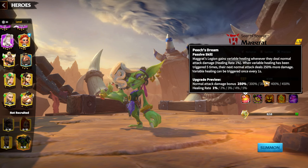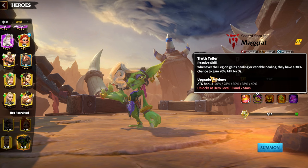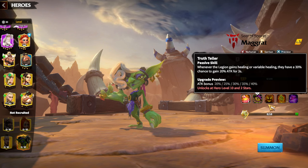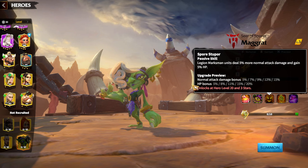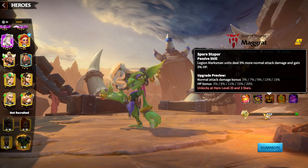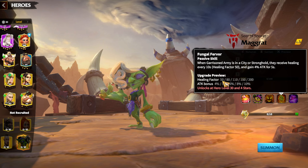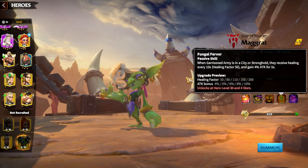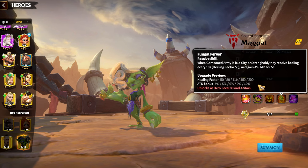Let's look at the synergies with the first skill. Whenever you get variable healing — which happens almost every second — you have a 40% chance to gain an attack bonus. Simple attack bonus for a normal attacker is always great. There's also a passive giving 50% normal attack damage bonus and 20% HP bonus. That 20% is a great amount which will make this legion pretty tanky and survivable. The force skill is a garrison skill, and finally archer players have an archer garrison leader who uses archer units for defense — pretty great. We already had a mage one and a cavalry one, and finally we have an archer garrison hero. Healing factor 200, attack bonus 10% — and the fact that Magrot can be a garrison leader for archers is already great.